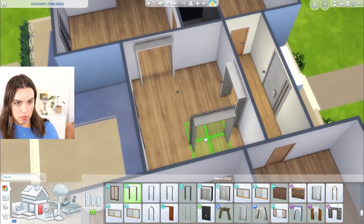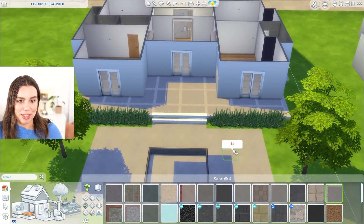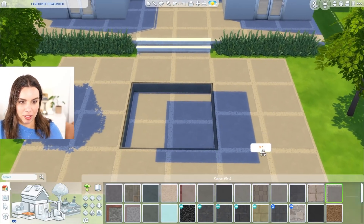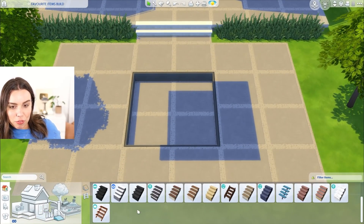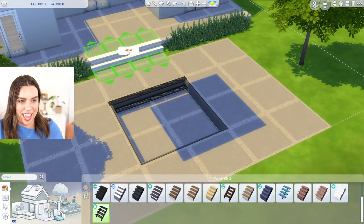Whatever, we're just gonna have to build a bridge and get over it. Okay, favorite outdoor. I love these concrete pavers. Surprisingly these are probably my favorite, and I love that this is perfectly aligned with the lot — that is actually a very pleasant surprise. And I really love the industrial steps which don't really go with this house, but they're probably my fave. We can try and make it work.